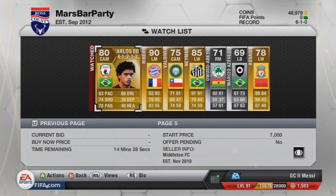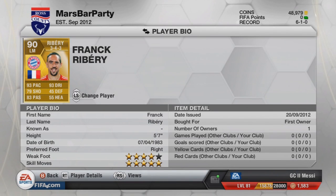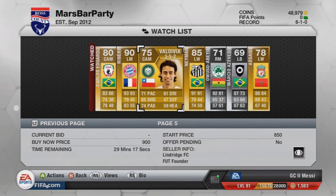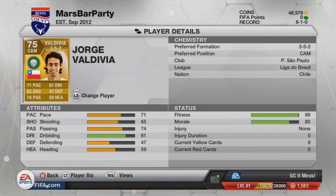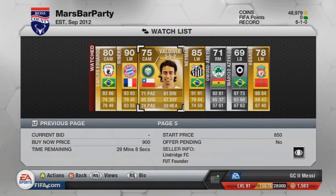And finally, on to the last page. We've got Carlos Eduardo of Rubin Kazan — 5-star skills, 3-star weak foot. Then Frank Ribéry — the only one on the market at the moment. 5-star skills, 4-star weak foot. Looks very good: 93 pace, 93 dribbling. Then we've got Val de Vida — Chile, Liga do Brasil, again a lot of these are from there. Looks like a good player for the price — it was only 900 coins, that's next to nothing.